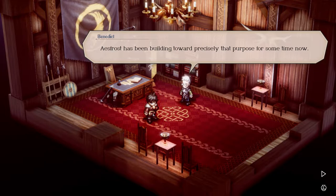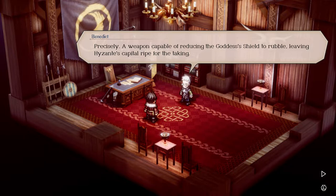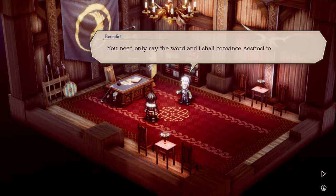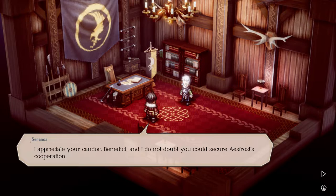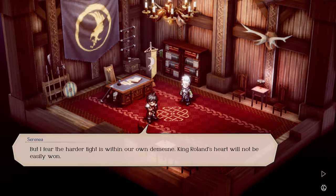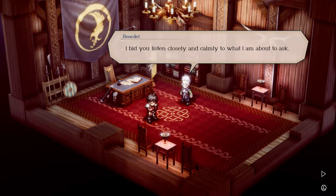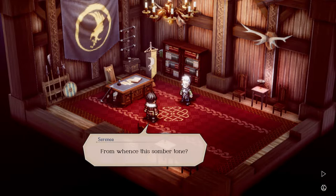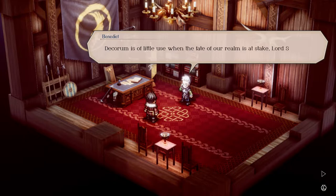'Esfrost has been building toward precisely that purpose for some time now.' 'You speak of the Desnell — the weapon that Gordelia mentioned?' 'Precisely — a weapon capable of reducing the goddess's shield to rubble, leaving Hyzant's capital ripe for the taking. Without that weapon we cannot win. You need only say the word and I shall convince Esfrost to join our side.' 'I appreciate your candor, Benedict, and I do not doubt you could secure Esfrost's cooperation. But I fear the harder fight is within our own domain — King Roland's heart will not be easily won.' 'Do you believe King Roland is fit to rule?'